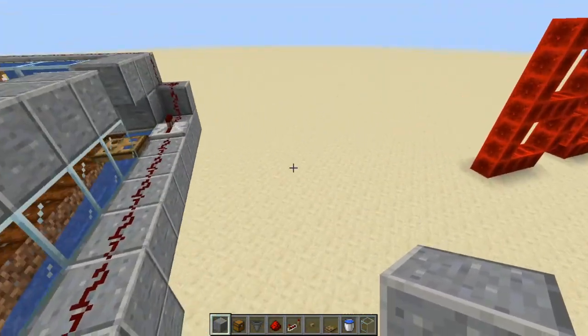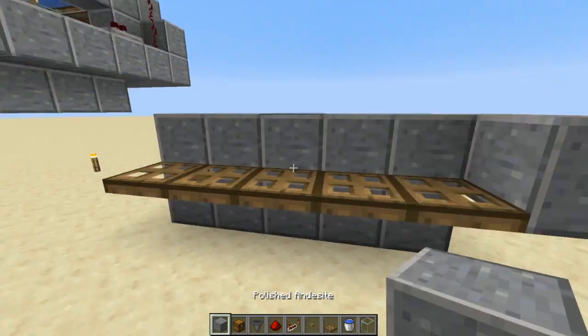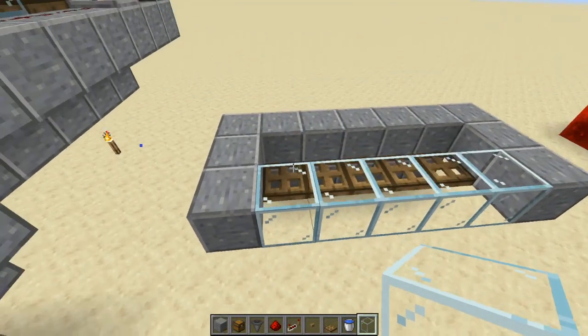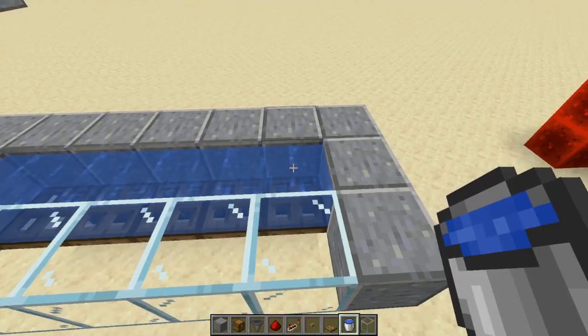Let me build it right over here quickly. This is the back of the farm — you put your trap doors like this and then build another layer in front of it. I'll use glass so you can see what's going on. When you put the water in here it's going to sit right there.